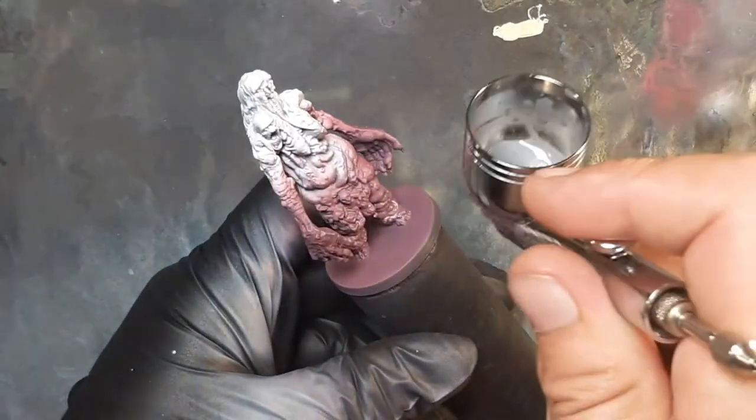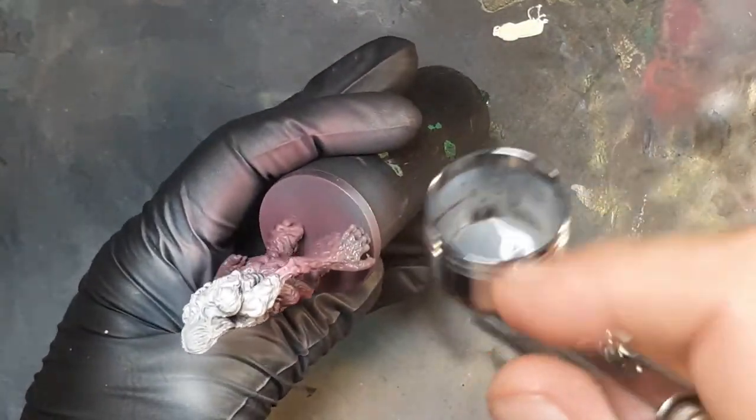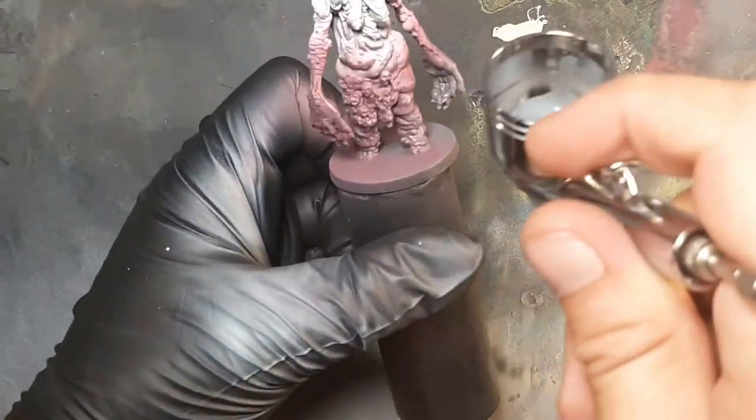Giving it a second pass to get that nice red look. Now onto Sloth, which is like a purplish gray. We're going to spray her hands up to her wrist and her feet to her knees.